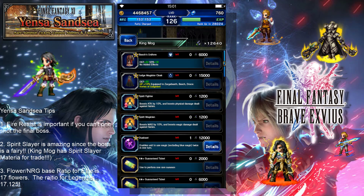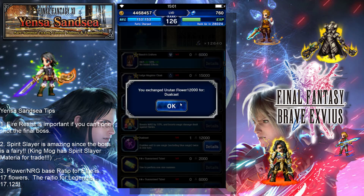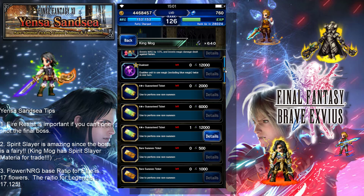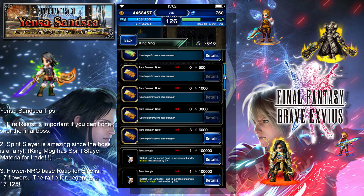Dual cast — I'm going to buy dual cast right now. I've already got one from farming Ludmille, and I've got another one now, so that's fantastic. The summon tickets are a must-get. We've got some four-star guarantee tickets and rare tickets right now, so definitely make these your priority because that's part of what we're playing the game for.